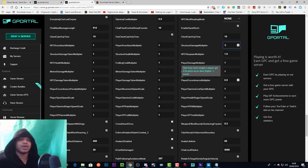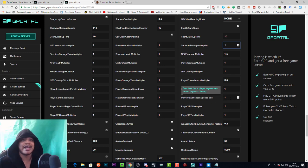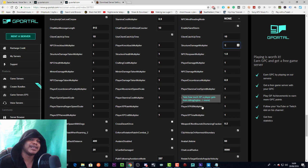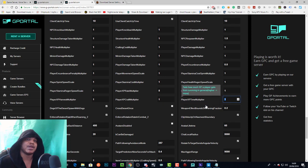Player encumbrance multiplier sets how much weight a player can carry when picking up an item — this did not work when I last tested it; hopefully it works when you're watching this. We've got it at 0.5 hoping it would work eventually. Player stamina cost sprint multiplier is how much stamina is used when a player sprints — higher means more stamina used. Player health regen speed scale sets how fast the player regenerates health — higher means faster. Player XP kill multiplier sets how much XP you get per kill; XP time sets how much XP you get just for being idle.